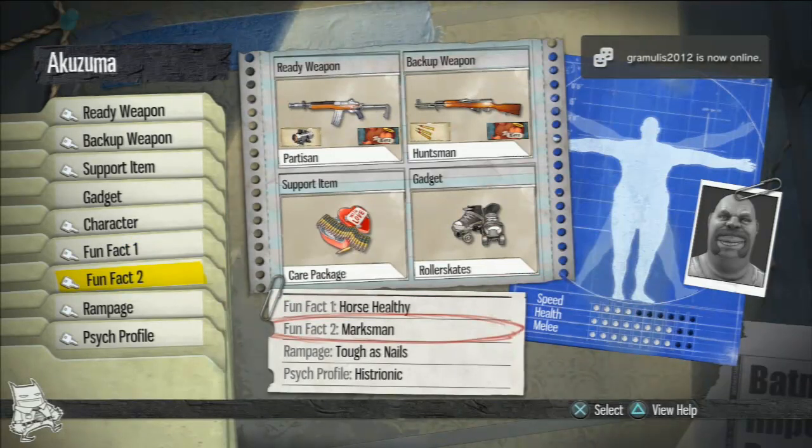You'll be seeing Marksmen a lot. A lot of the time these guys just like to put out the maximum amount of damage. They feel that their skill in maneuvering the characters is good enough that they can avoid damage. So fun fact number two will often be Marksmen in this case.